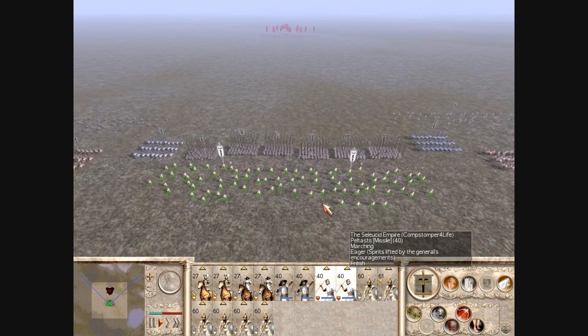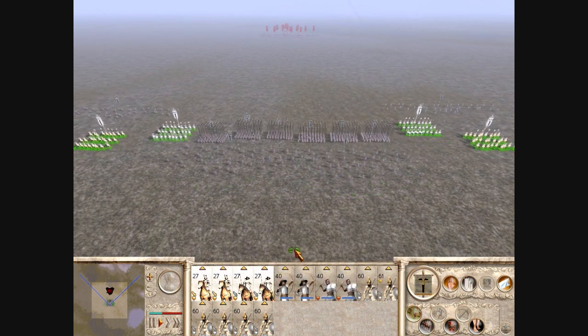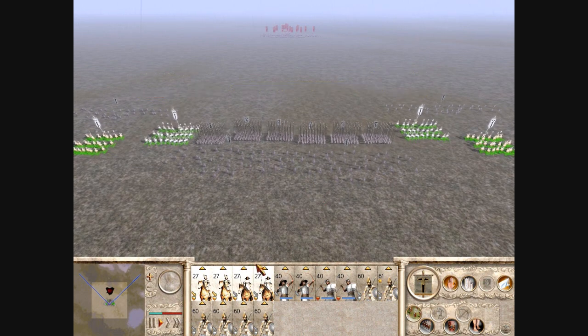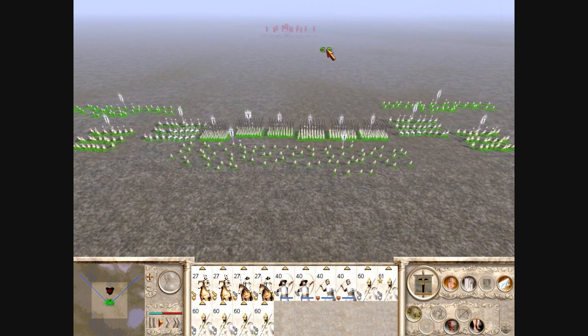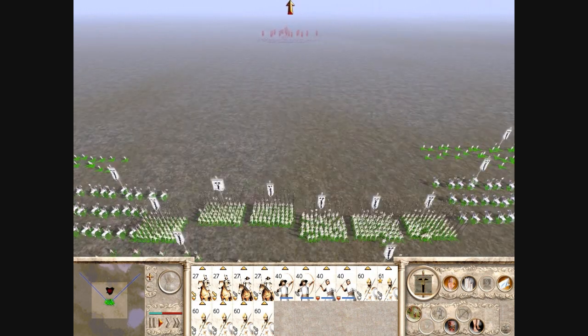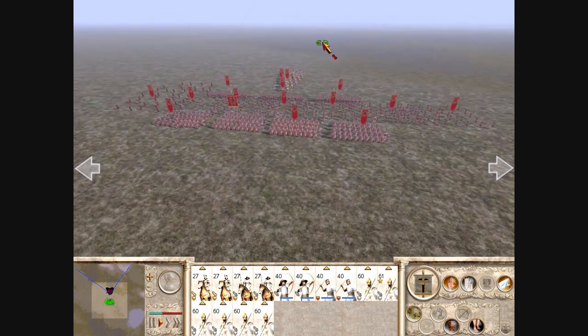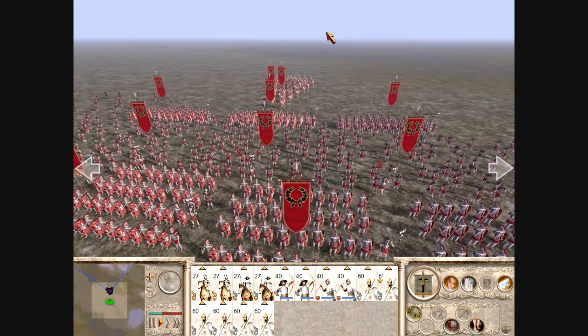He only has 2 Praetorian Cavalry, but individually, like one-on-one, they're way better than my Cavalry. And that's an edge that the Romans have over the Macedonians and Seleucids — except when the Seleucid player brings Cataphracts, in which case the Cataphracts will own the Praetorian Cavalry. But I didn't bring Cataphracts — I brought Companions and Greek Cavalry.